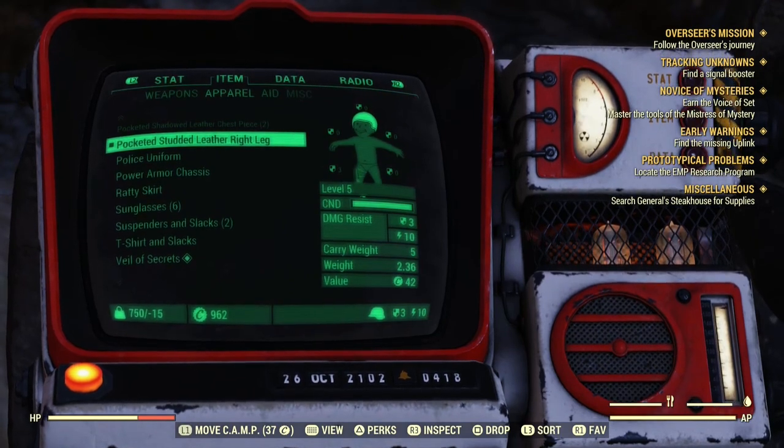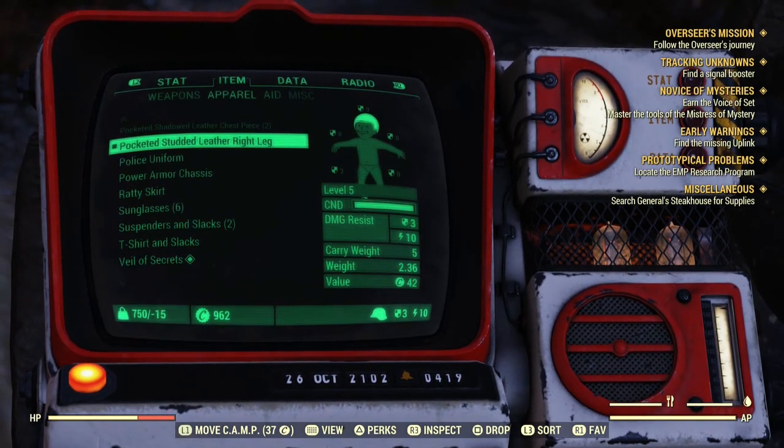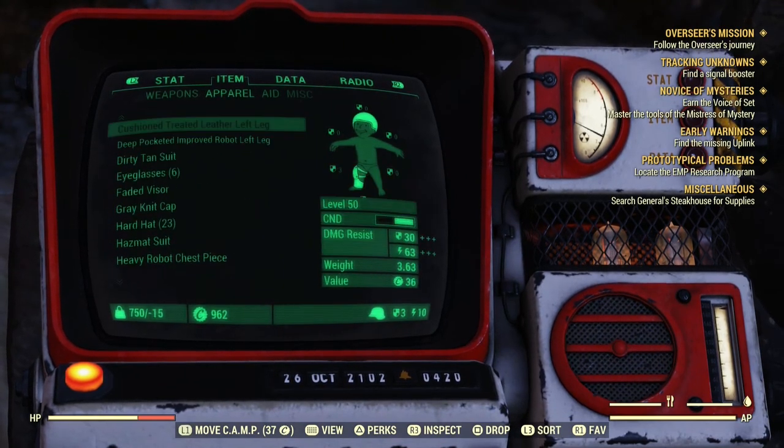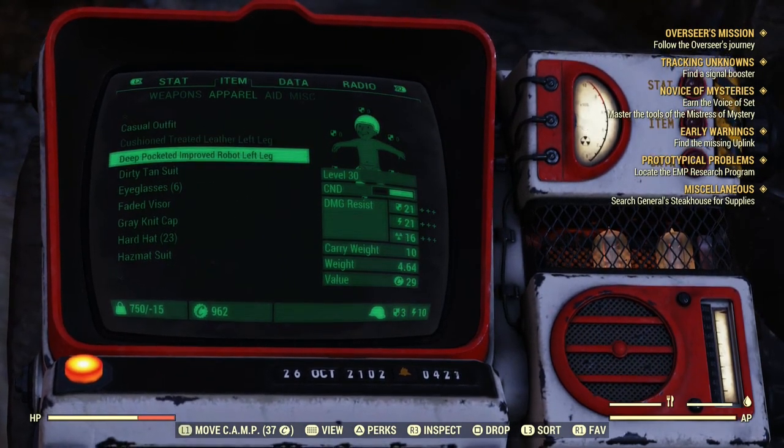And if you don't know what pocketed is — pocketed pieces of armour allow you to increase your carry weight. So what you want to do with this: I have a 5, and I believe I have a 10 somewhere — I've got a 10 here.